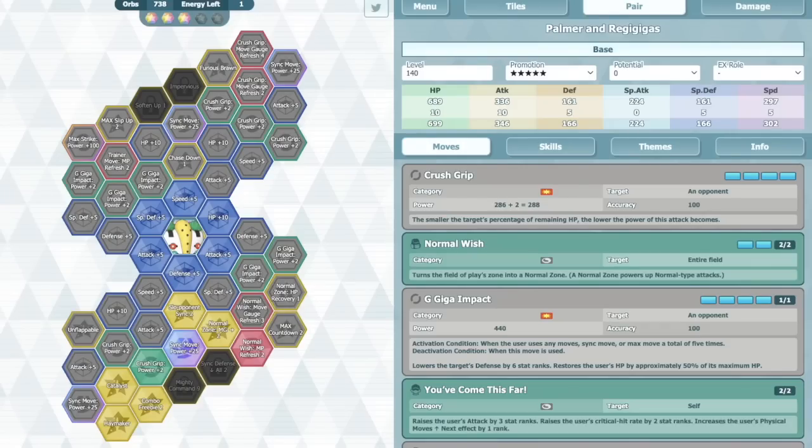Overall, this is a great unit — fantastic, fantastic unit. Again, if you showed me the kit and didn't show me the character, no disrespect to Palmer — it's just that the anniversary characters like the Kanto Trio and Lily Steven are higher-profile — I would say this is a great anniversary unit. He's technically part of the anniversary — part three of the anniversary.